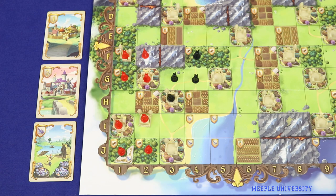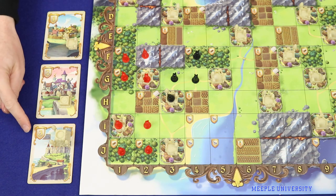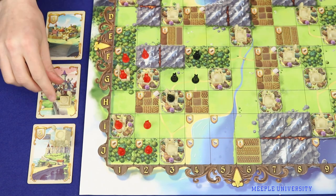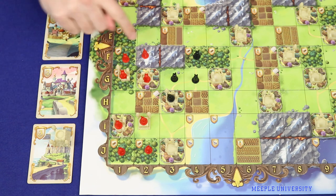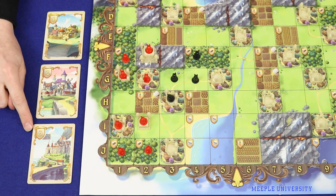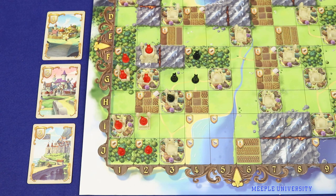The first type of building is a city — one of the plastic figures represented by a number indicating its strength, which is a key element for scoring your fiefs. To place one, simply move it underneath a bunny already in a territory. There are no restrictions on placing level 1 or level 2 cities. However, a level 3 city can be placed only onto a mountain space, making them more valuable but more restricted in placement.